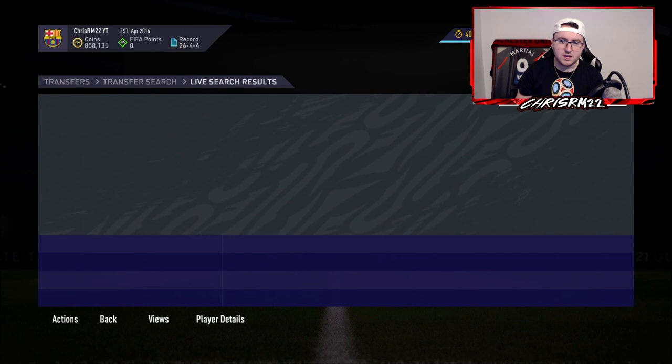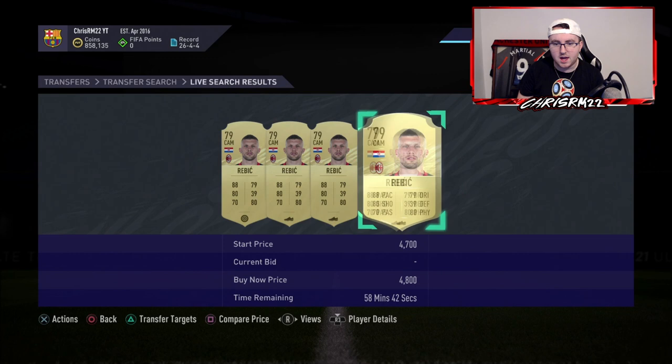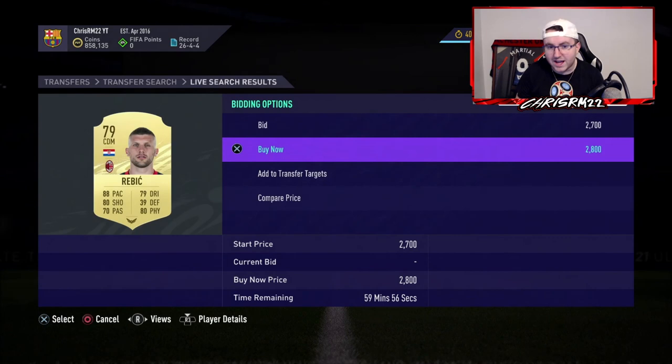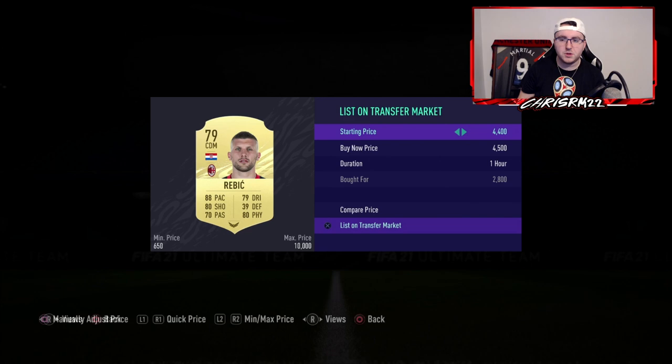Last night I was doing it with Sancho a little bit, getting Sanchos at like 27, which is ridiculous — but he was selling for 31, 32 at the time. Late night NA, around 11pm my time is when stuff usually drops like that. Right now it's 7 and the market's quite active — NA's still on buying, there's not enough supply to withhold the demand, that's why the market's up. Alright, I just got one — we're going to put this up at 4.5 and it's going to sell.